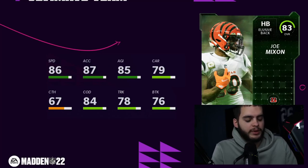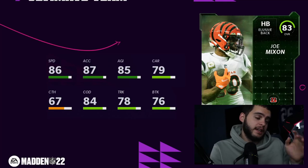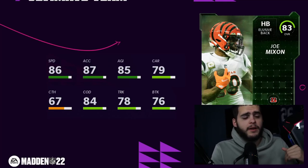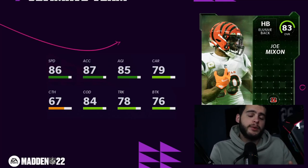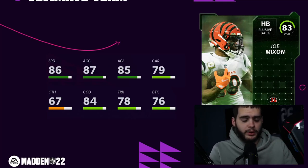If you're new to the channel, hit that subscribe button, turn on the notification bell, and give this video a big thumbs up. If you want to check out Underdog Fantasy — a DFS daily fantasy app — there's a link and code down below that will get you up to a free $100 on your first deposit, which is pretty much free money.